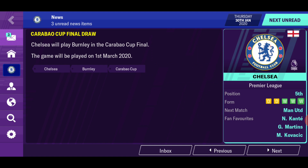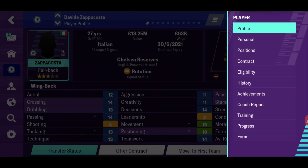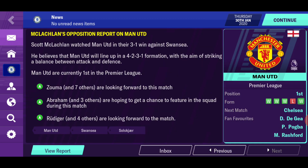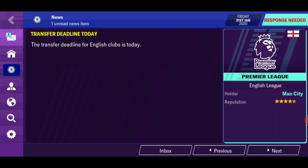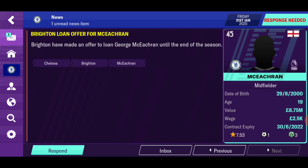Zappacosta has just finished his loan from Roma where he had 10 assists and 1 goal in 28 games — quite good for a fullback or wingback. All our attention is now being turned to the Man United game at home in the Premier League. We're going to be facing the Premier League leaders, so any 3 points we can steal will be 3 points closer to that first spot.